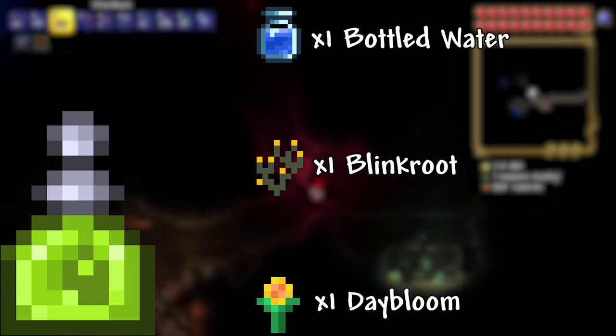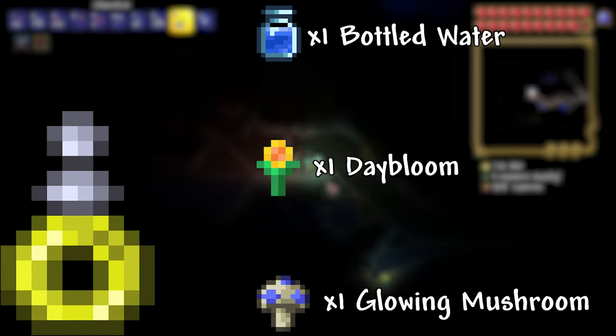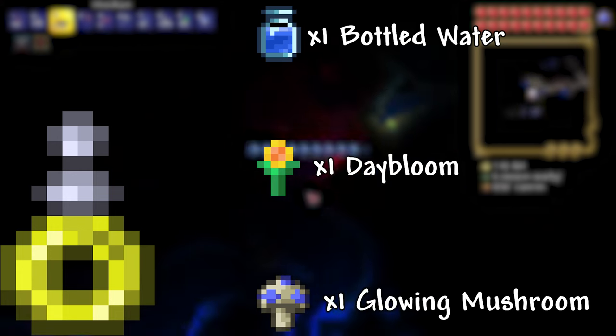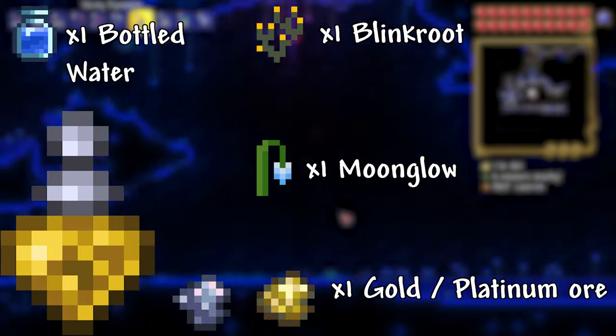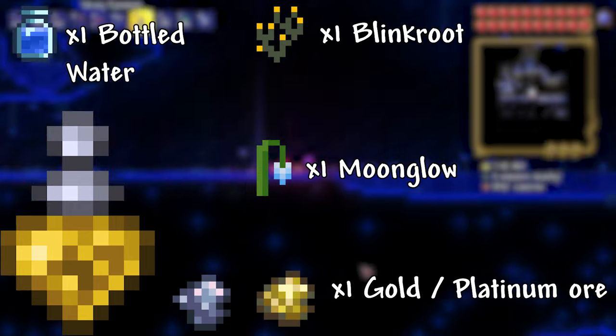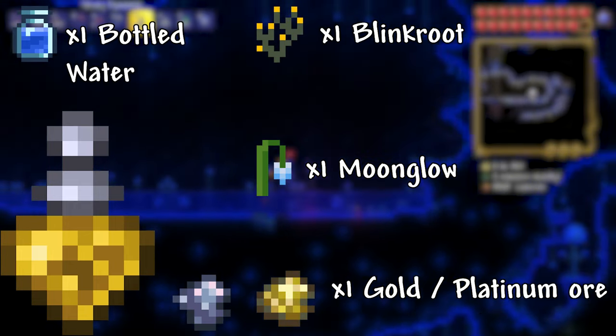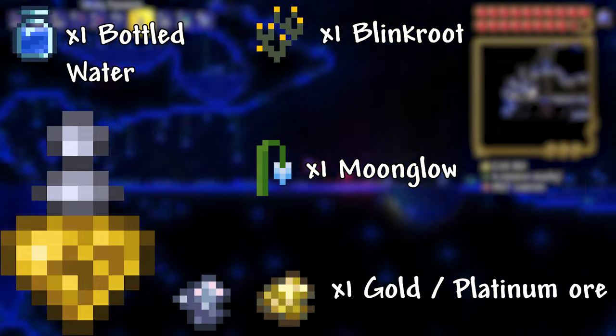The Night Owl Potion also sharply increases the radius of any available light source. Shine Potion: 1 Bottled Water, 1 Daybloom, 1 Glowing Mushroom. This potion makes your character illuminate in a moderate radius. Spelunker Potion: 1 Bottled Water, 1 Blinkroot, 1 Moonglow, 1 Gold or Platinum Ore. This potion shows you any unmined ores that are on your screen.